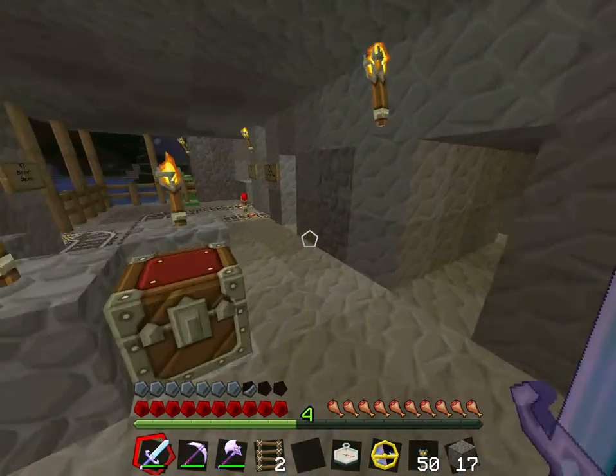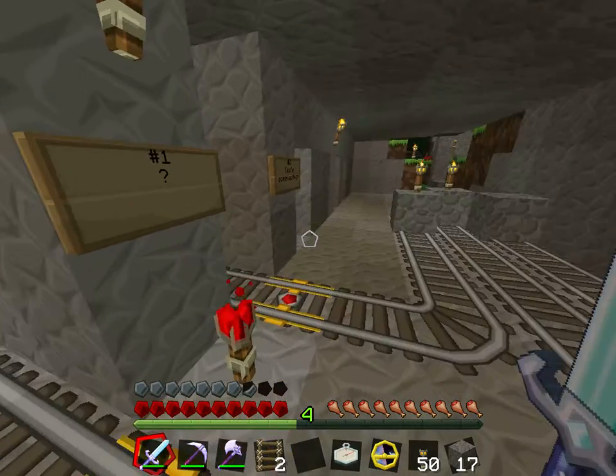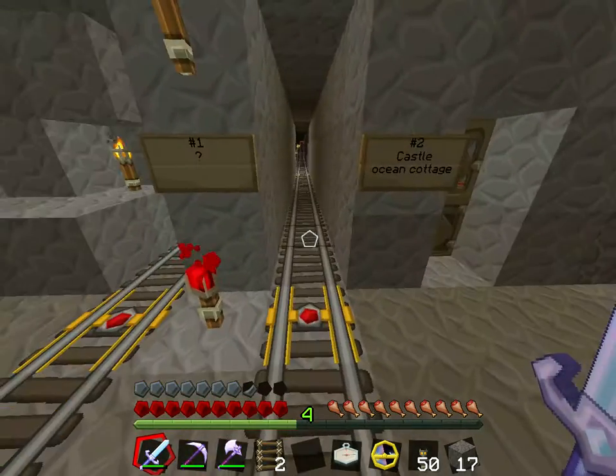Railroad track heading off to the other buildings that we have. This is our railroad yard. It leads out to various places like the castle and the beach.